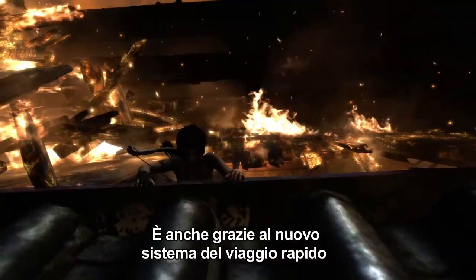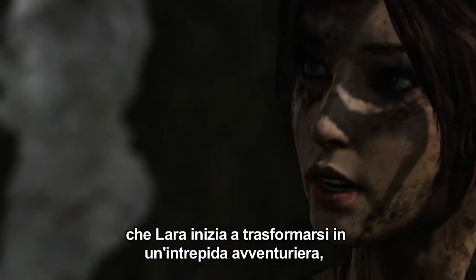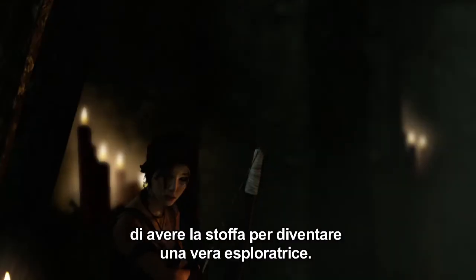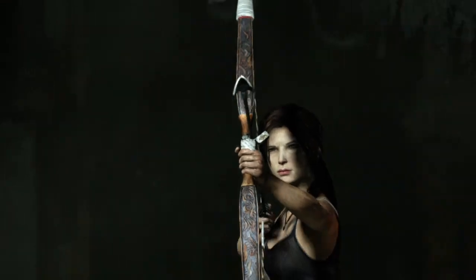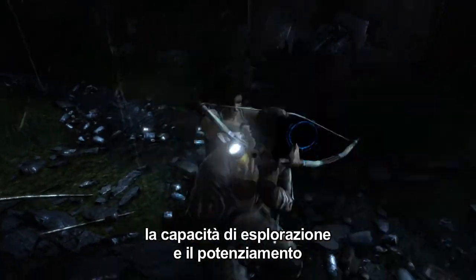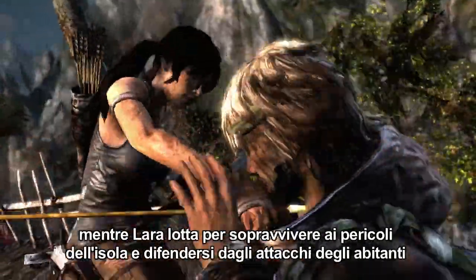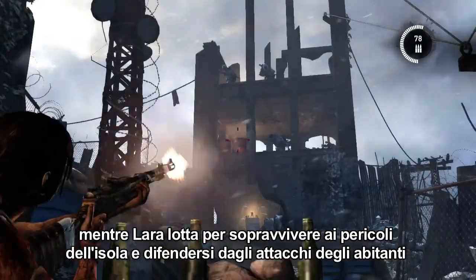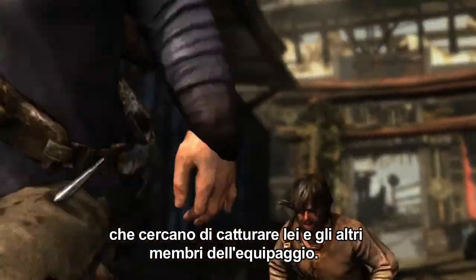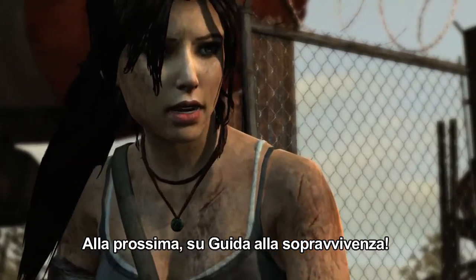Through the Fast Travel system, Lara begins her journey of becoming an intrepid adventurer, unearthing secrets and mysteries as she explores the island, defining what it means to become a tomb raider. In the next episode, we'll show you how all of the elements of skill development, exploration, and gear gating come together in combat as Lara fights to not only survive the dangers of the island, but also fend off the dangerous inhabitants who are trying to capture her and the rest of the crew. Next time on Guide to Survival.